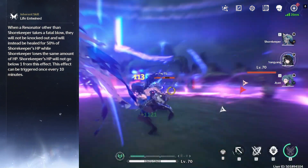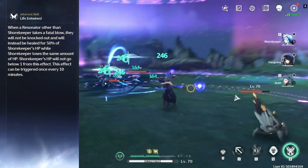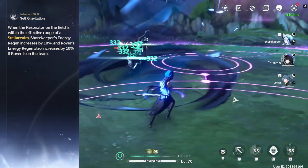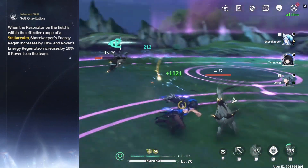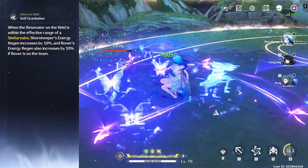Her passive will allow one ally to tank a fatal blow and restore 50% of their HP; however, Shorekeeper will also lose the same amount of HP. Additionally, Shorekeeper's energy regen will increase by 10% when an ally is in range of her stellar realm, and this 10% increase is also active for Rover if on the team.